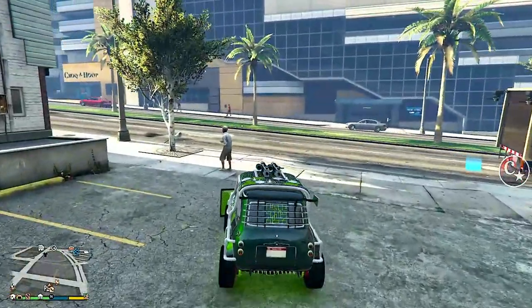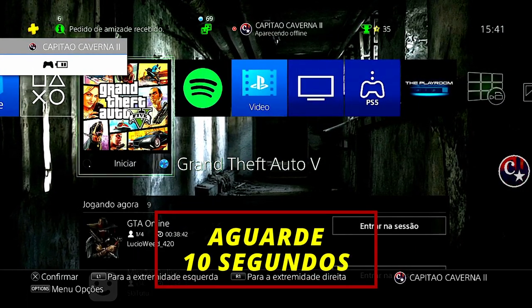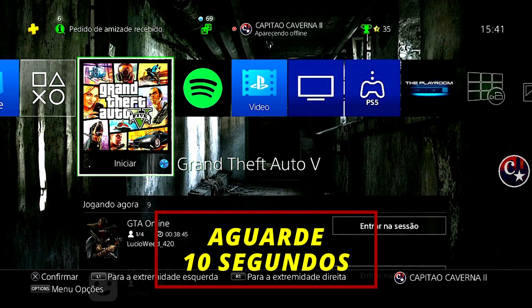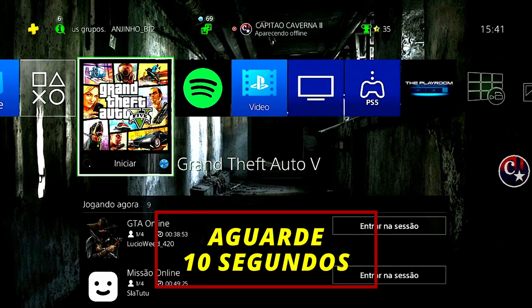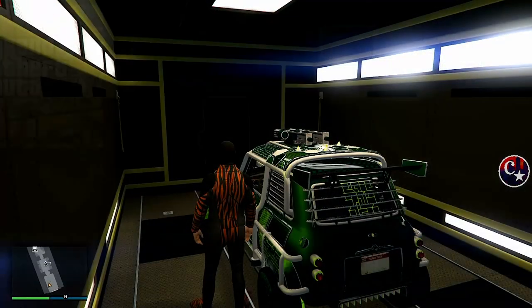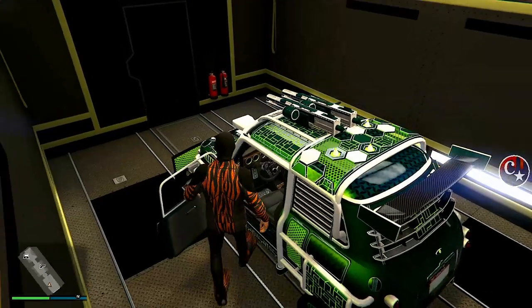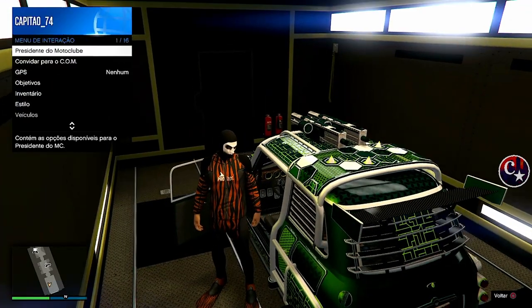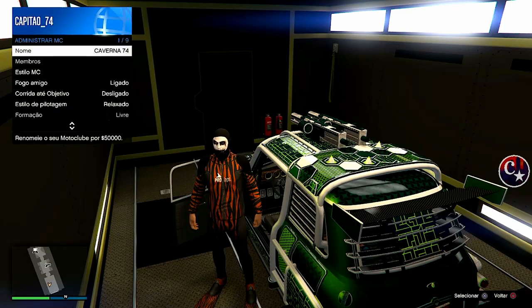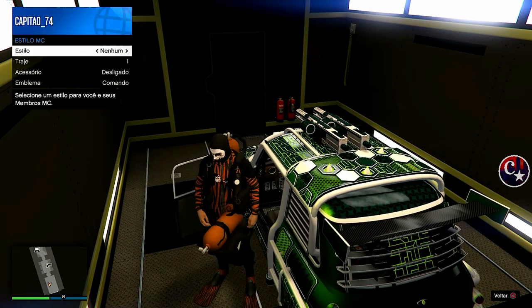Agora a gente vai chegar na traseira do caminhão. Assim que der a tela preta, a gente aperta o PS ou menu do Xbox. Vamos aguardar em torno de 10 segundos. Assim que passar os 10 segundos, a gente vai clicar para voltar para o jogo. Já deu os 10 segundos, então eu volto para o jogo — BAM! Estamos dentro do caminhão. Abro a porta do motorista, chego aqui na quininha, viro para frente, e vamos até o presidente do motoclube ou chefe para administrar o estilo. Uma seta para a direita, uma para a esquerda, e o personagem vai spawnar os cilindros infinitamente.